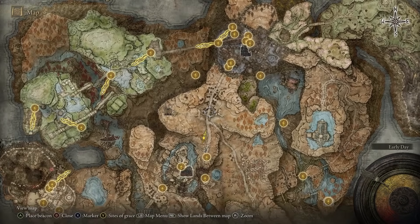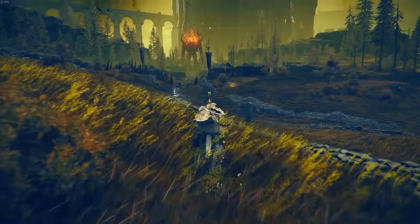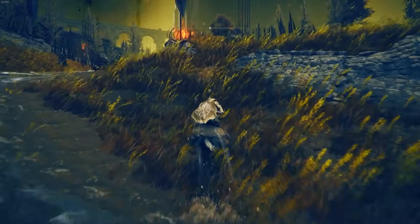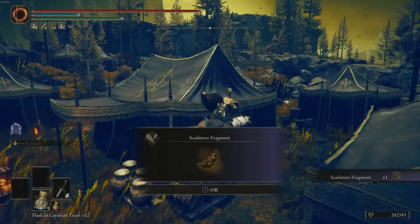Just north of the High Road Cross site of grace, make your way into this little village town. There is a Scadu Tree Fragment just sitting in front of a statue. As you run in, it's located right on this little short wall.